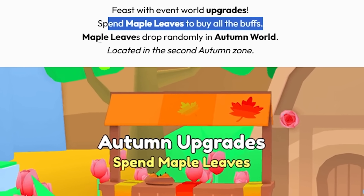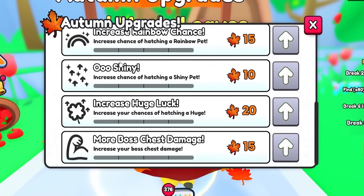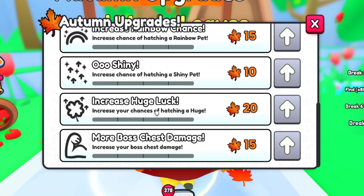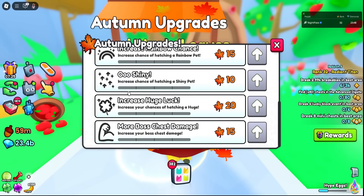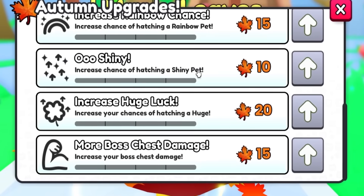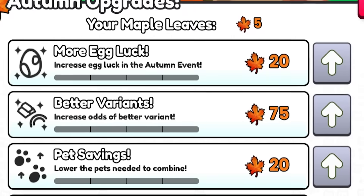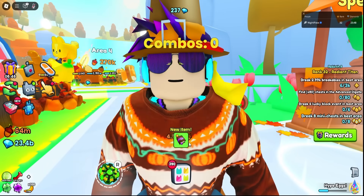Spend maple leaves to buy all the buffs — maple leaves drop randomly. Out of all these autumn upgrades, the only ones I really care about are increasing the huge luck and lowering the pets needed to combine. Because considering I'm only getting like two or three or five maple leaves despite being in this world for 20 minutes already, I think I'm going to use the other option.